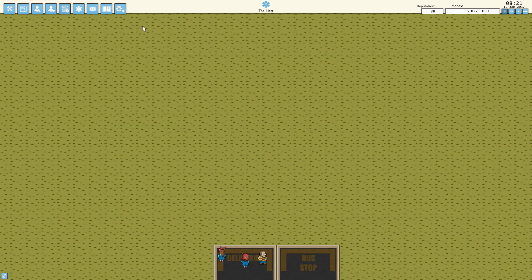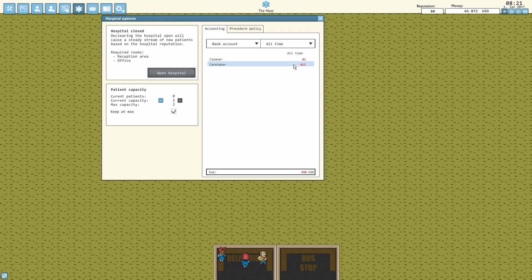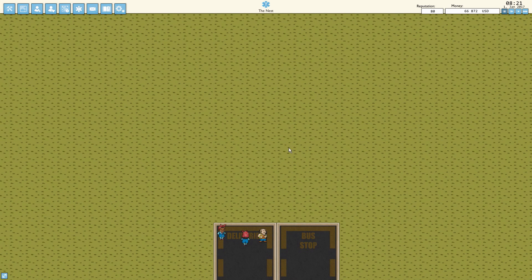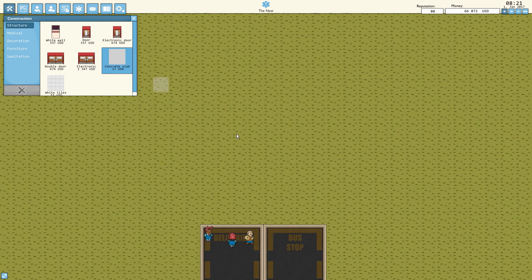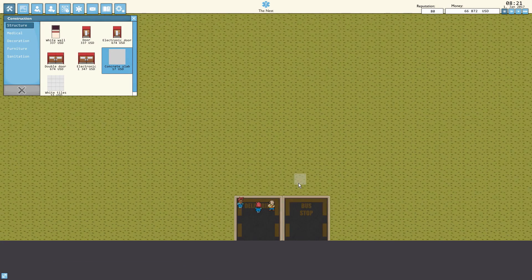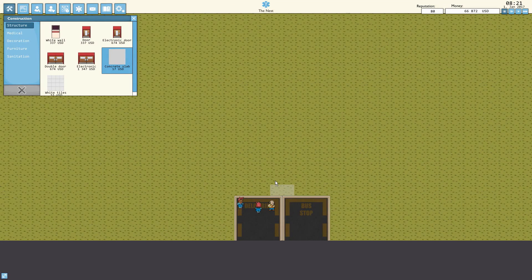Over here we have scheduled tasks for surgeries, and over here will be information about salaries, cost of building, open hospital, patient capacity, and stuff like that. So we want to start off with maybe a walkway for the hospital, something like through here — that's enough space right there, and we'll probably want a walkway eventually.